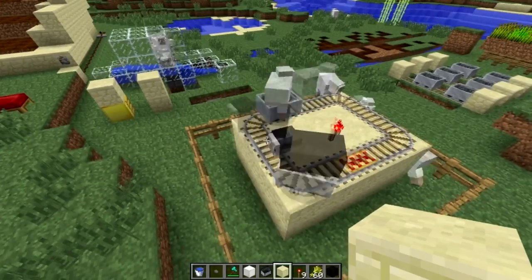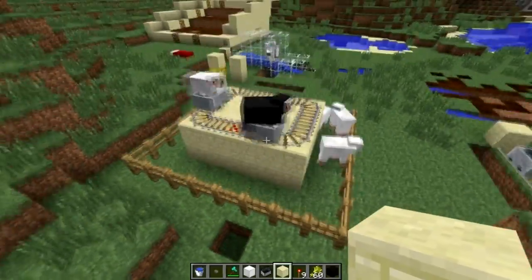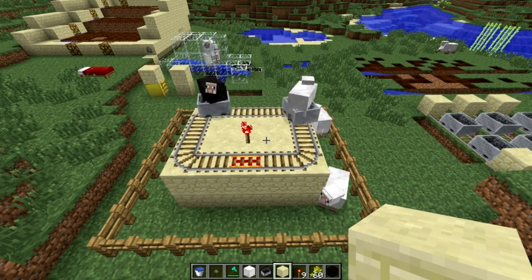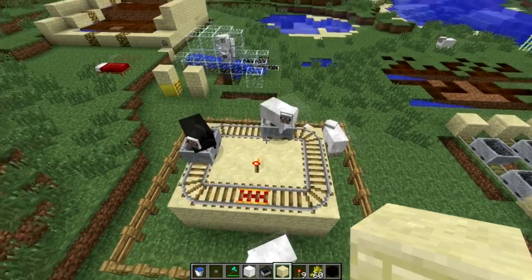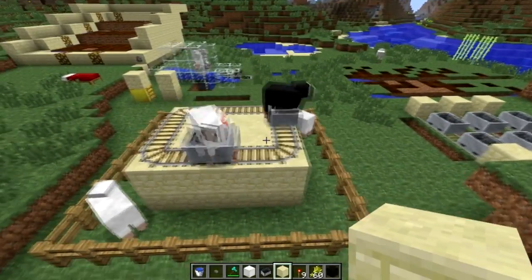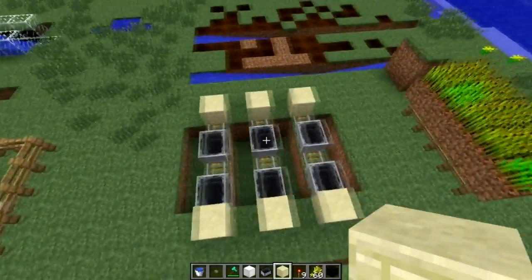A guy named ArchXL suggested a system where you have the parents coming around in mine carts, you click on them, and the babies fall into a holding area below, then you kill them eventually. The problems with this are: number one, the mobs have to be kept moving or they come out of the mine cart when you shut your game down and turn it back on. Number two, this is not a very efficient use of space. But it is a very good idea and got me thinking about something like this.